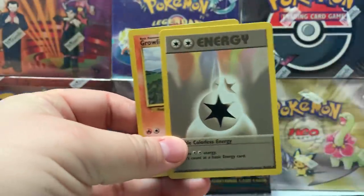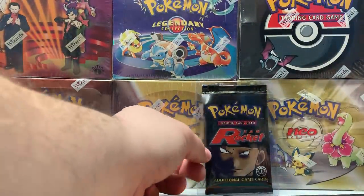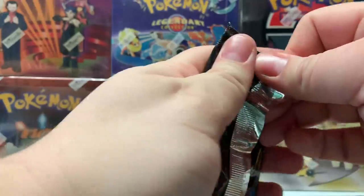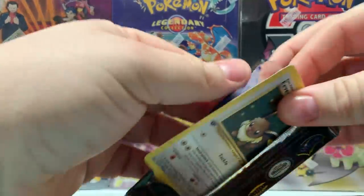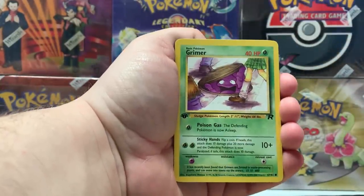That was close — right color! All right ladies and gentlemen, we are on the last pack. Let's get another Charizard! That did not open up like butter like I thought it was going to. Here we go — we got an Eevee, that's actually a really good card to get graded, just for all you Eevee fans out there.